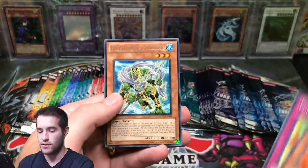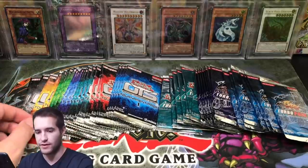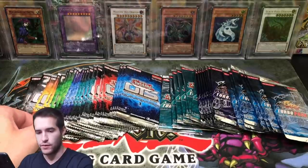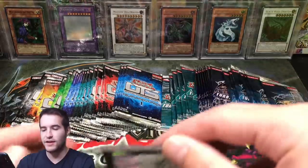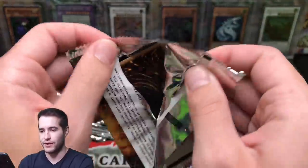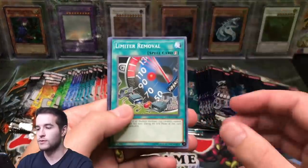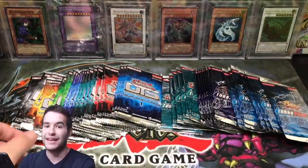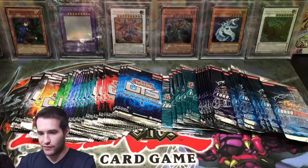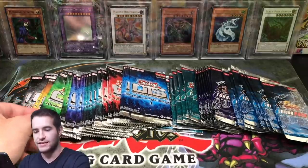There's also a Gladiator Beast — Retiari, I can't remember how to say that guy. We got another Skull Crobat Joker, super rare, and White Stone of Legend. So far nobody's hitting anything crazy. We're hitting some decent stuff but nothing crazy.